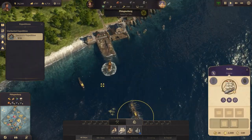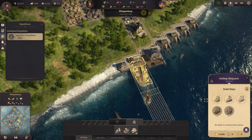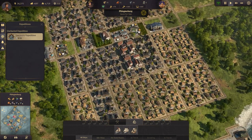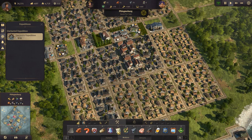We have got our first frigate, which is fantastic, and we have another one building. So what do we need? We need the beer.